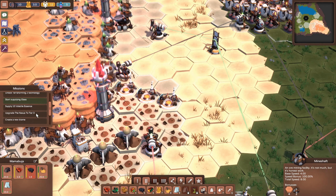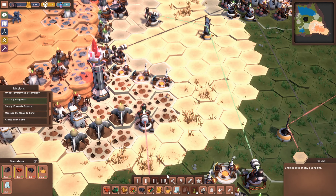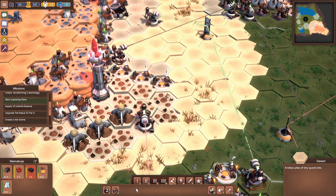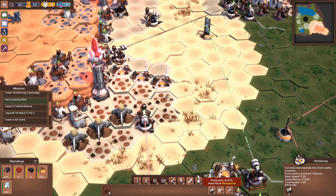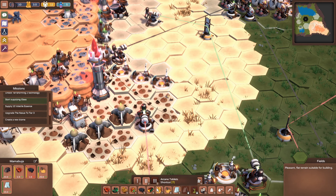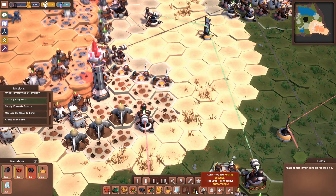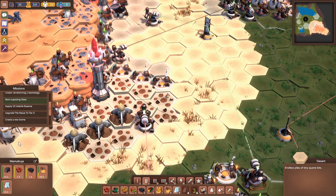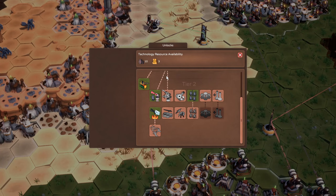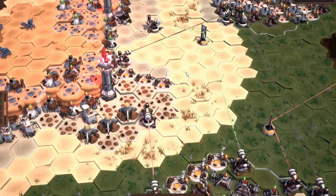That objective's done. Unlock terraforming technology 2 - we know we need a bunch of arcane tablets for that. Supply 10 volatile essence - where is that, can we even make it yet? Can't produce armor plates, can't produce volatile essence yet - requires terraforming 2 for the volatile essence.